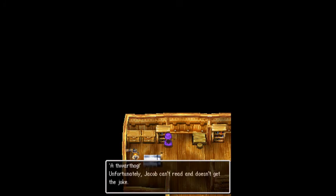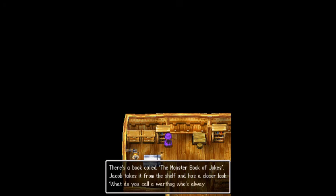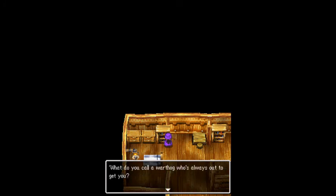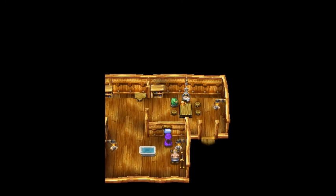Let's see what it says — it's some joke book. What do you call a dwarf who's always out to get you? A twarfog. Funny. I can't read either, I guess, because I didn't get it. Guard, you need to scream muffin or something — I didn't read the whole text.